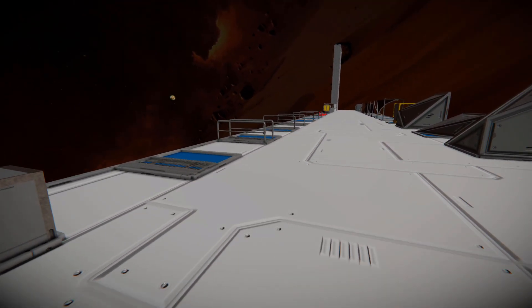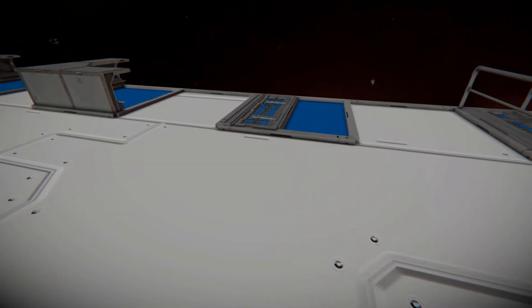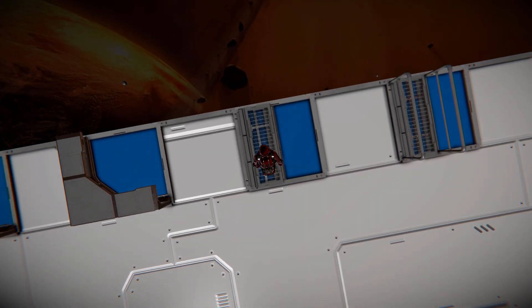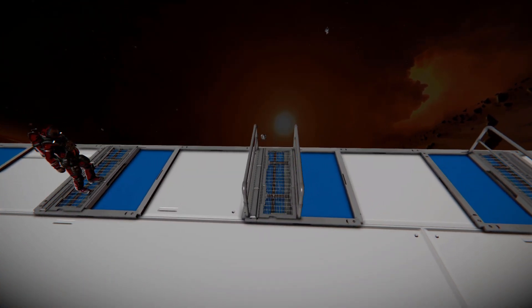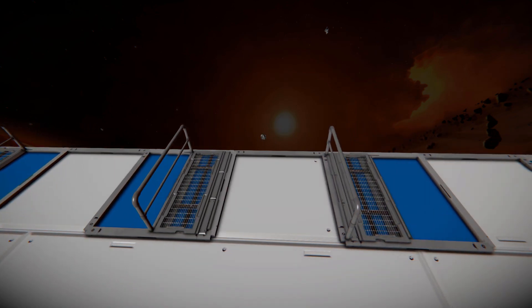Moving over to the next part, this is part of the Decorate Block number two DLC pack, where we've got a bunch of grated catwalks as half-blocked versions. Walking up to this, this is what we get compared to the character standing on it. We've got one with railings on both sides, one which sits on the right-hand side, and one that sits on the left-hand side.